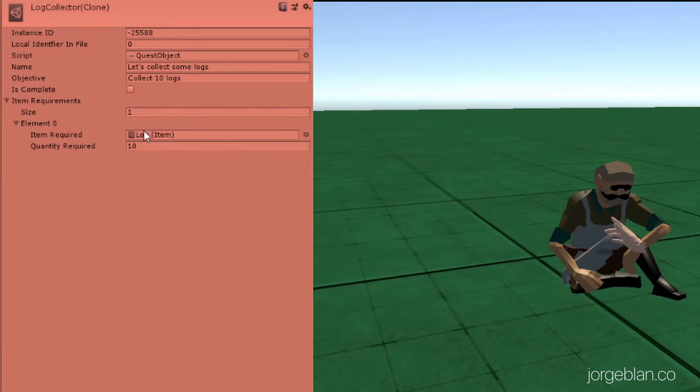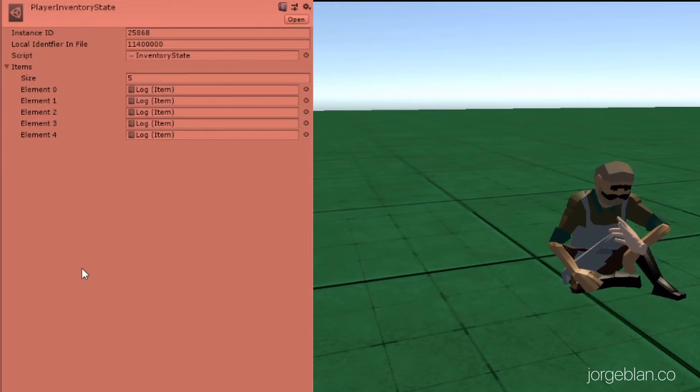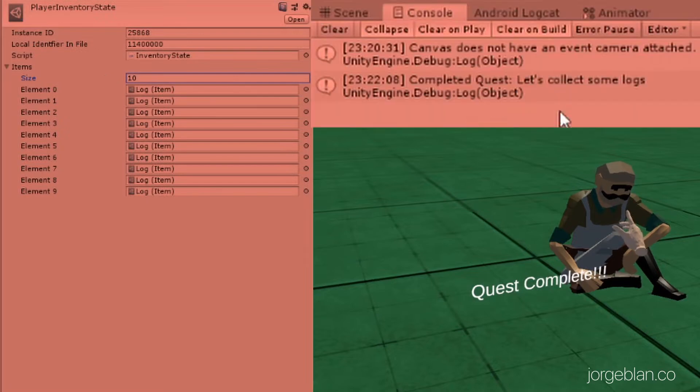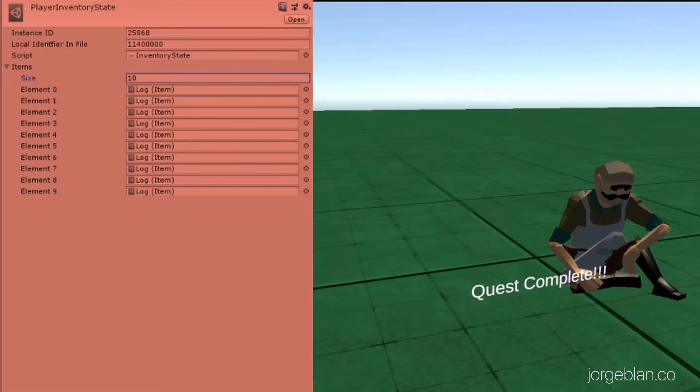It has here an item requirement of logs and we require 10 of them. So that's the quest. If we go here to the player inventory we see that we have five logs, which is definitely not enough for the quest. So let's say that we make this 10 — now bam, quest complete. You can see here in the console 'complete the quest: let's collect some logs'.